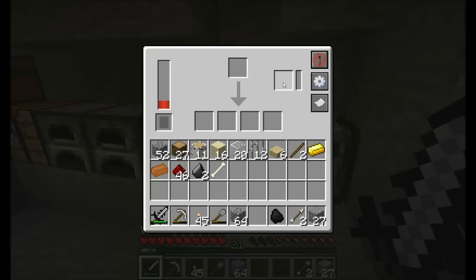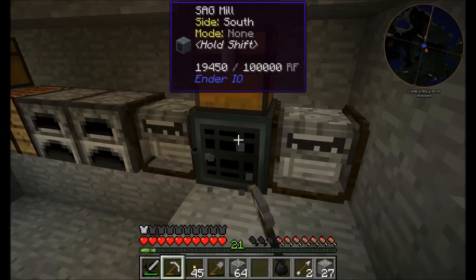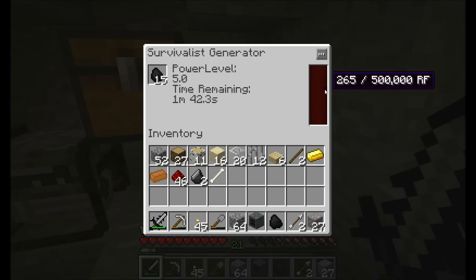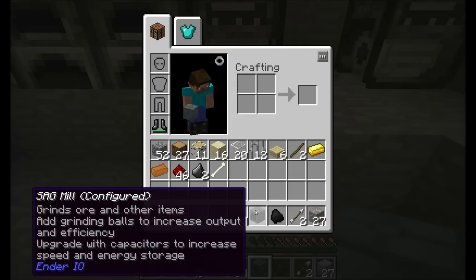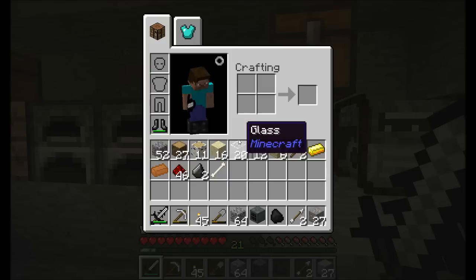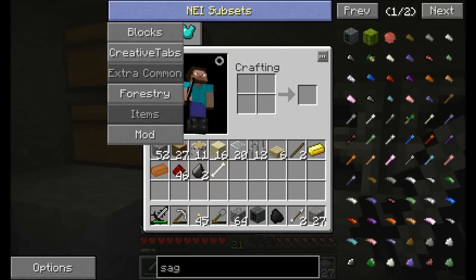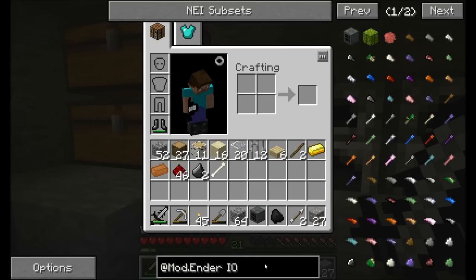If we wanted this to be a little bit more efficient, we could put some flint or other items in here to increase the efficiency. For now, I want to break this block because I want it charged in its internal capacitors and I don't want it accepting power anymore. This thing retains its power when I break it - that's good to know. Now I want to make a furnace. Since I made an automated electrical-based ore doubling system, why don't we get rid of these boring old furnaces and start making something better? I'll go with Ender IO again.